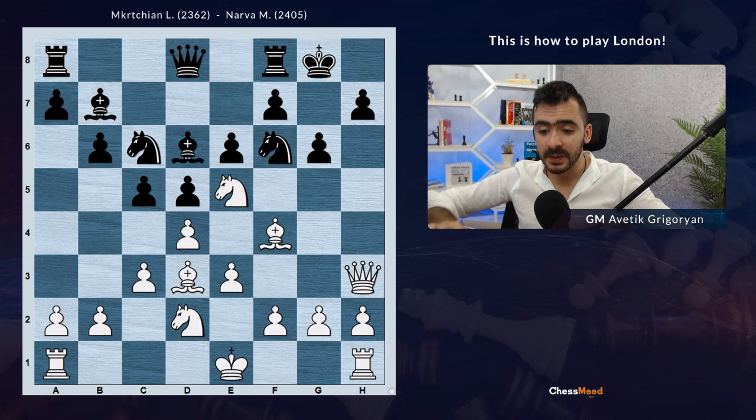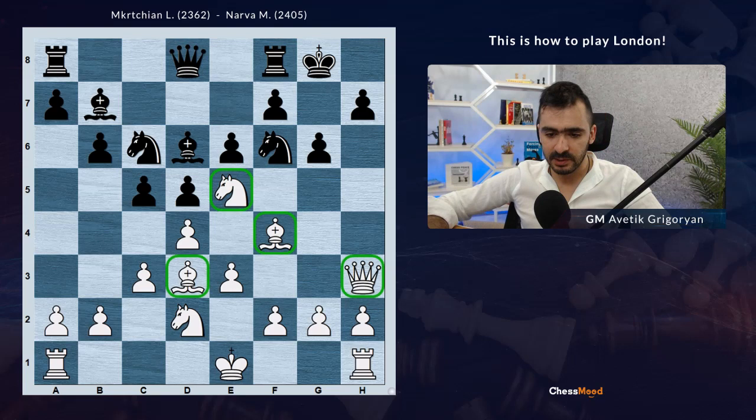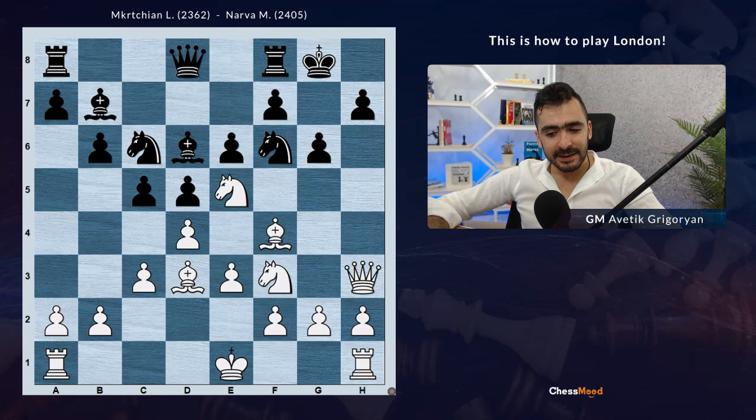Look how from here Lilith is changing the direction. Instead of targeting h7, she starts targeting the f6 and h6 squares. These pieces are okay - they are doing whatever they can. The knight on d2 is the passive one, and in the attack we usually try to bring all our pieces into the game. And here we go - Ndf3, now the knight is going to g5.